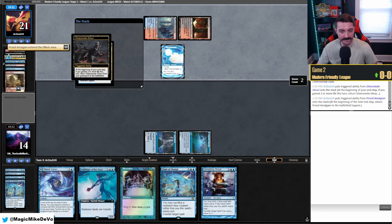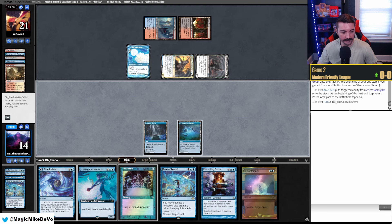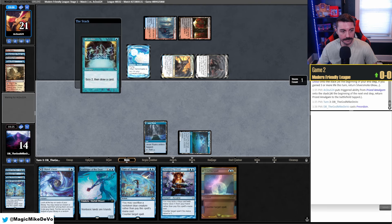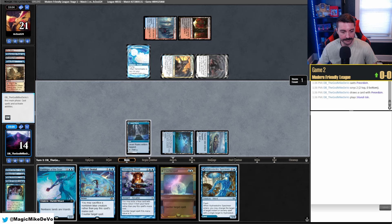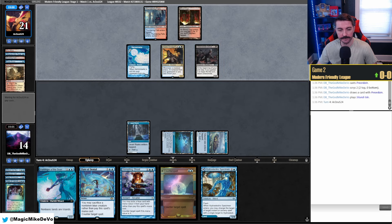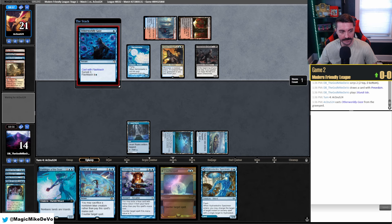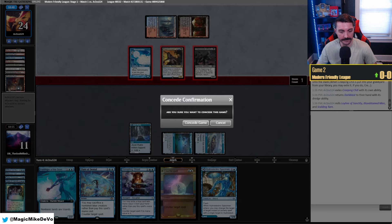End of turn they get both creatures back. Harbinger is not even that good in this matchup, but it's something. We draw a Counterspell and another Preordain — we kind of need both of these, which sucks. We'll go top-top, play this tapped and pass. We're going to take seven — I think we just lose. We're not beating this pressure and we're drawing absolutely nothing. We can't do anything about that. Yeah, they hit Creeping Chill, put us down to four. We'll scoop to that.